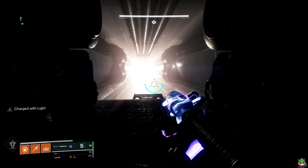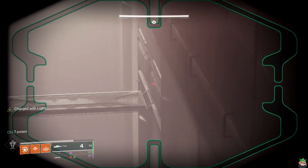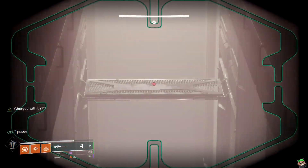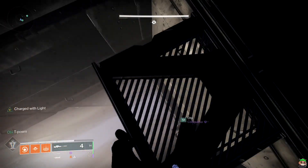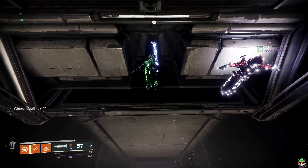The next memory is located at the part of the jumping section where you make that huge jump to the corner over there. Instead of making that huge jump, just look down and go here.